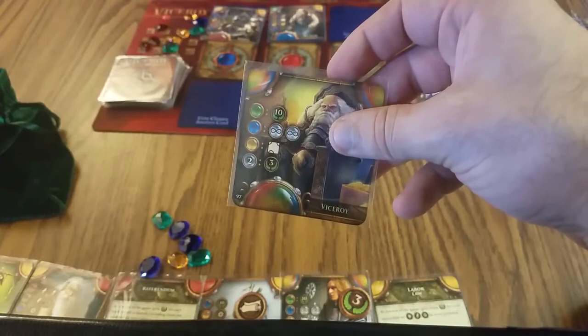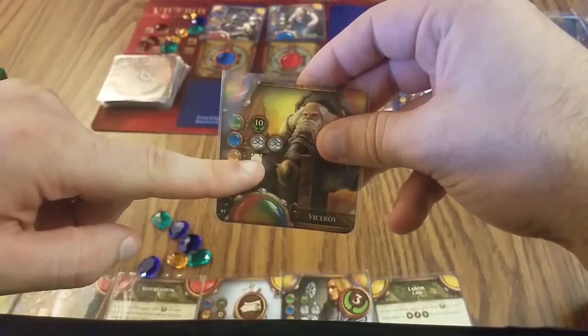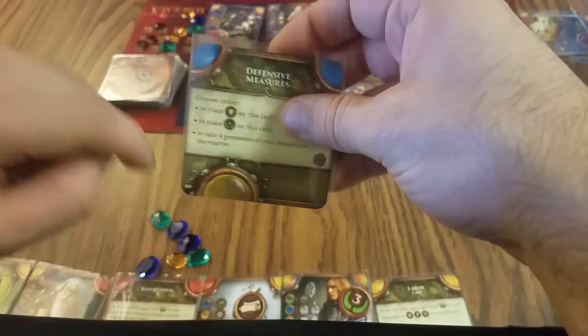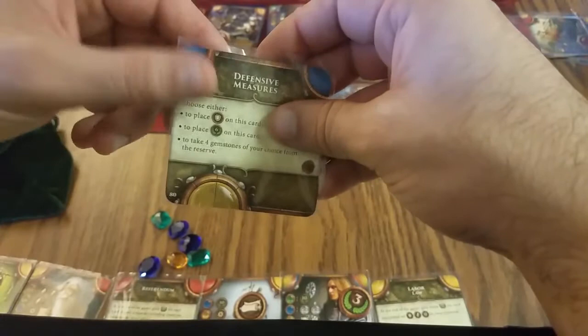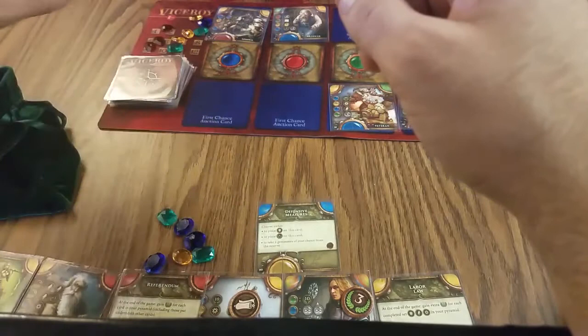I will build this Viceroy. I keep changing my mind — save it for level three since it seems better that way. Finally, I'm building Defensive Measures: choose to either place a shield or take four gems of your choice from the reserve. Four gems is quite good. I'm placing this here — at the end of the game it'll count as two points at least for having this, plus any bonuses. That's not the same as an infinite gemstone, that's just a completed circle. I'll go ahead and get four gems.